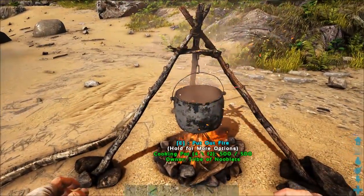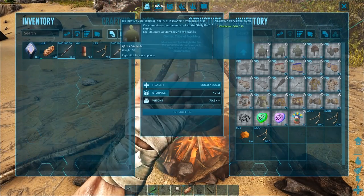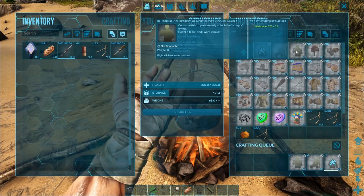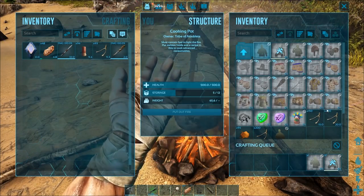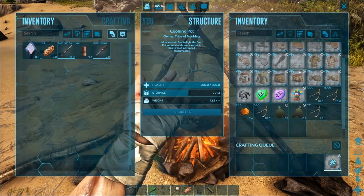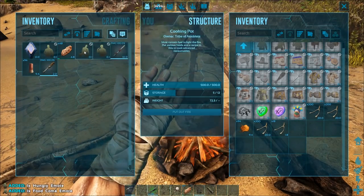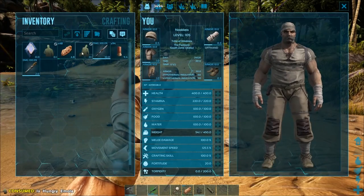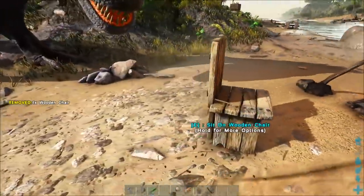We've got some turkey bones - start the fire, knock in the cooking pot. Start off with emotes, make those three. It's good that you only need one resource even though it is a pain to get. That one looks like it needs a seat - press E on them so they have a seat next to the fire.